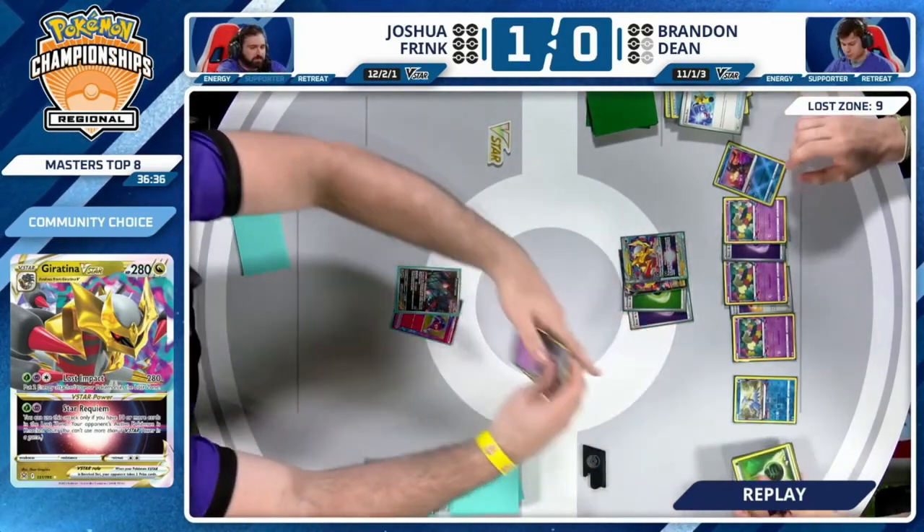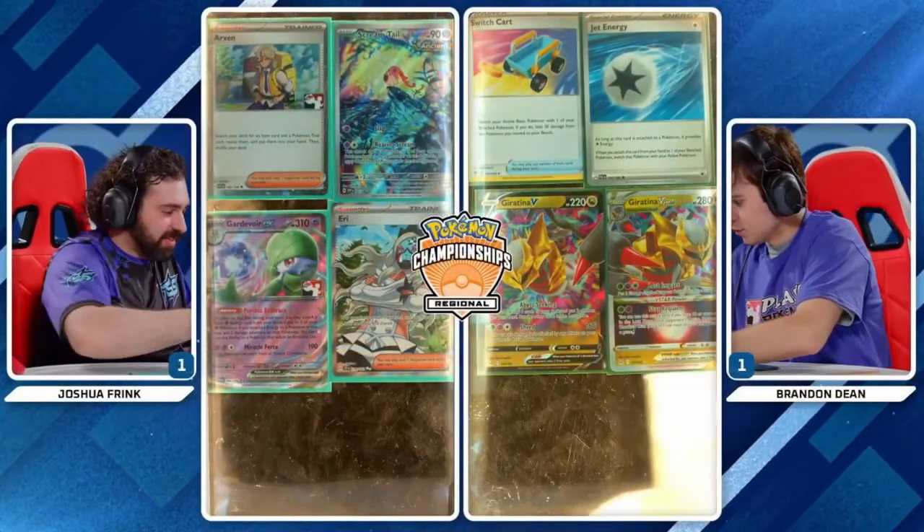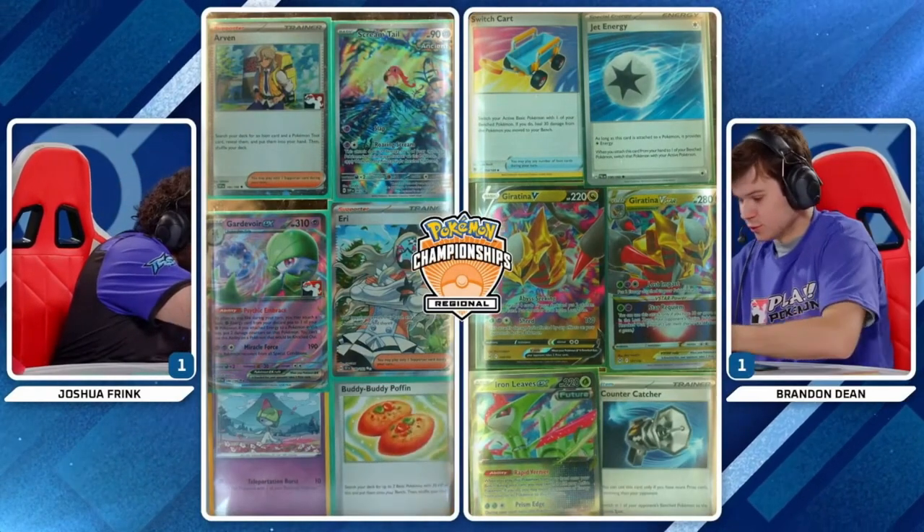Both players are looking to finish this game — plenty of time, 35 minutes to go. And finds the Flutter Mane — shares it with the world in the active spot! Let's see if the prizes have anything to say about that. Brandon got the worst end of that — not the greatest.